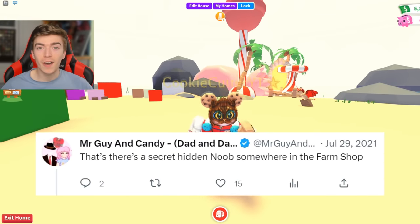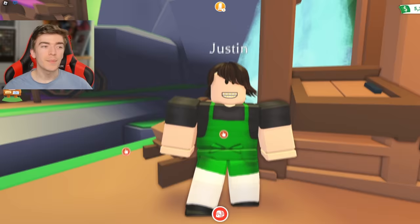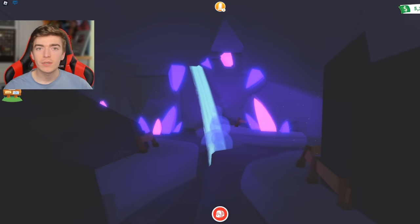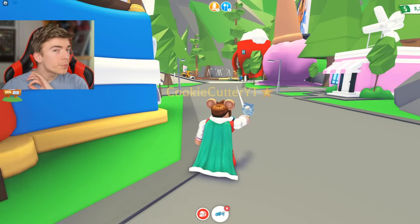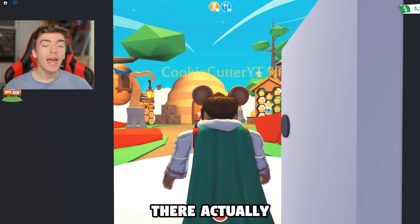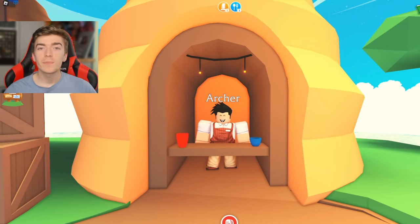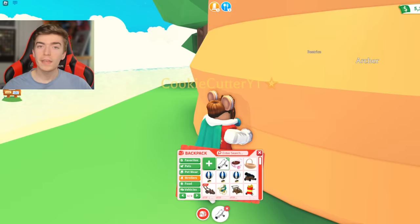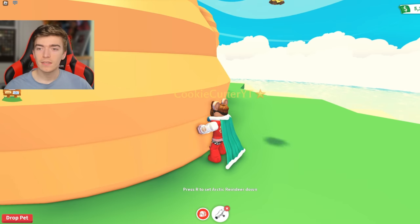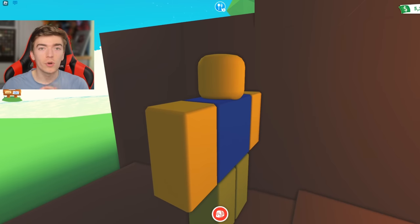There's a secret noob hidden in the farm shop. I'm not too sure where one would actually be hiding — there's Justin but he's not really a noob, and down here is just a neon cave. So I'm pretty sure they're wrong about the farm shop. But this myth is kind of true — there actually is a hidden noob inside of Adopt Me, but it's right behind Archer. Grab any stroller and a fly or ride pet, pick up your pet, drop it, then press the ride button to get through into here and you will find your noob.